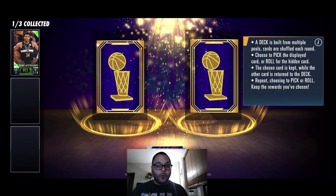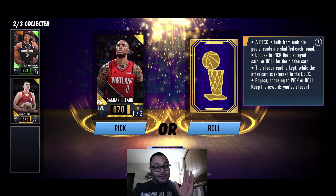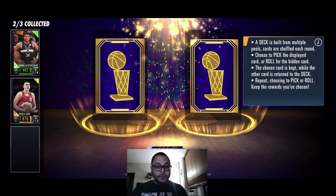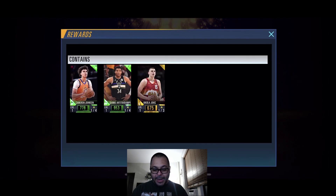Maybe we can get a Sapphire — nope, we got Jokic. Still isn't bad. We got Gold Damian Lillard, we're going to roll. We got Cameron Johnson. Not bad. Let's get into the paid packs.